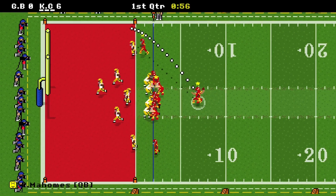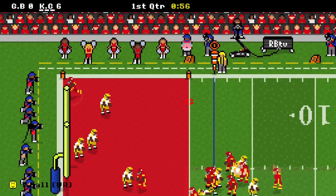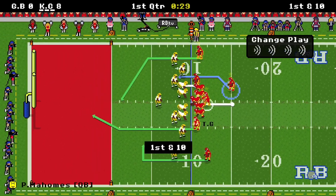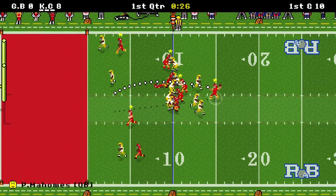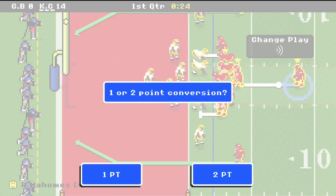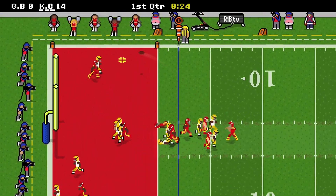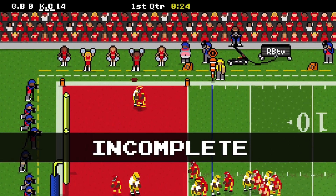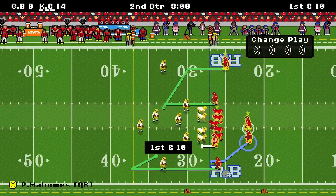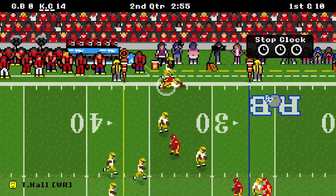Going for two — we get it in the back corner of the end zone to make it 8-0. Green Bay throws a pick. First and goal at the 10 — Gonzalez caught, touchdown! 14-0. Going for two — got jammed, stays 14-0. Green Bay punts, and we start the second quarter with the ball, already up by two scores.